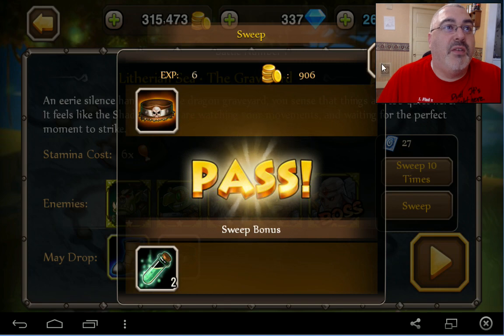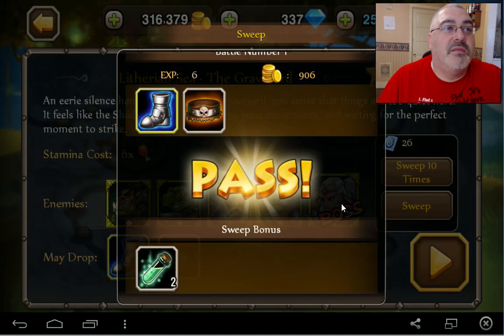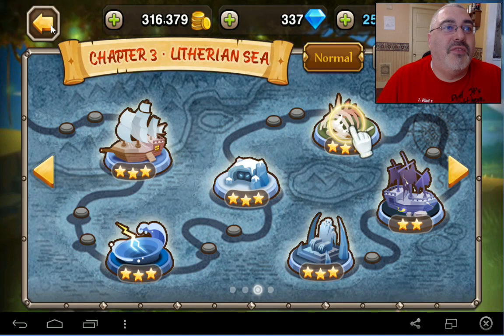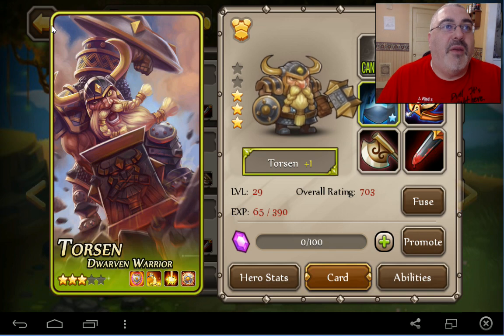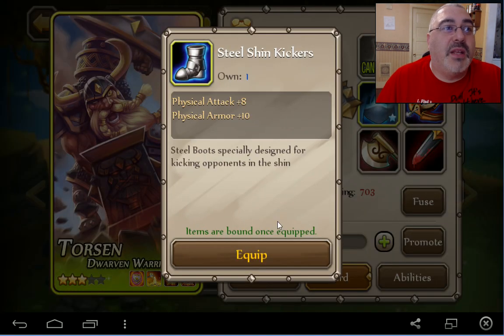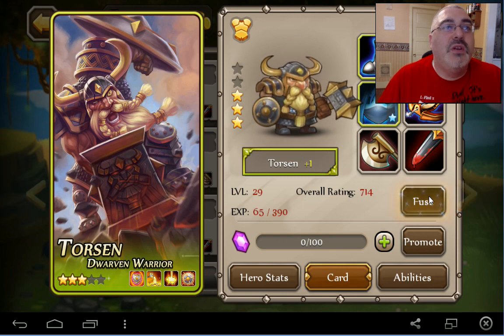Did we get what we wanted? I don't even remember what we wanted. Let's go back and see if we don't need it. The boots. Can't equip. So we're going to boost up our Torsen and he's going to go to blue. Are you sure you're going to lose this achievement?